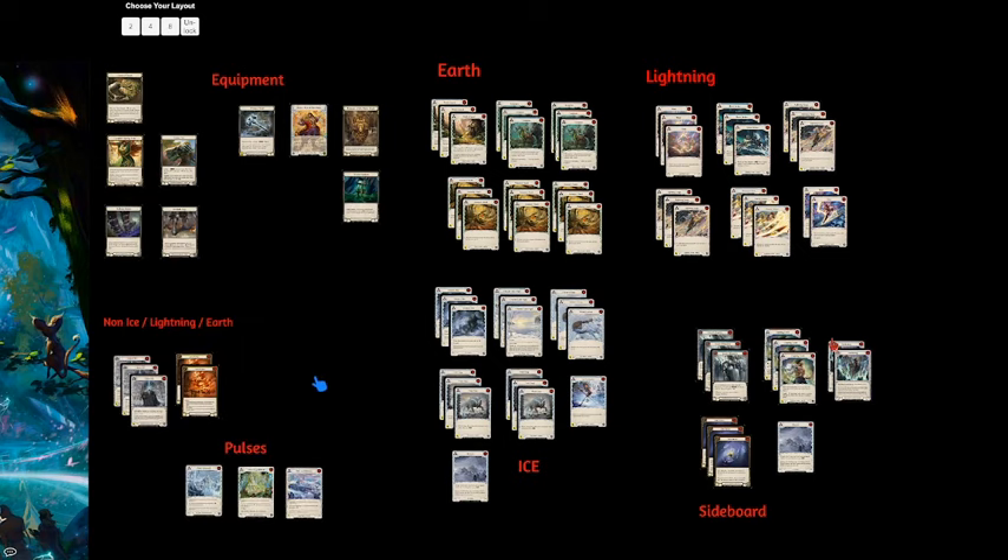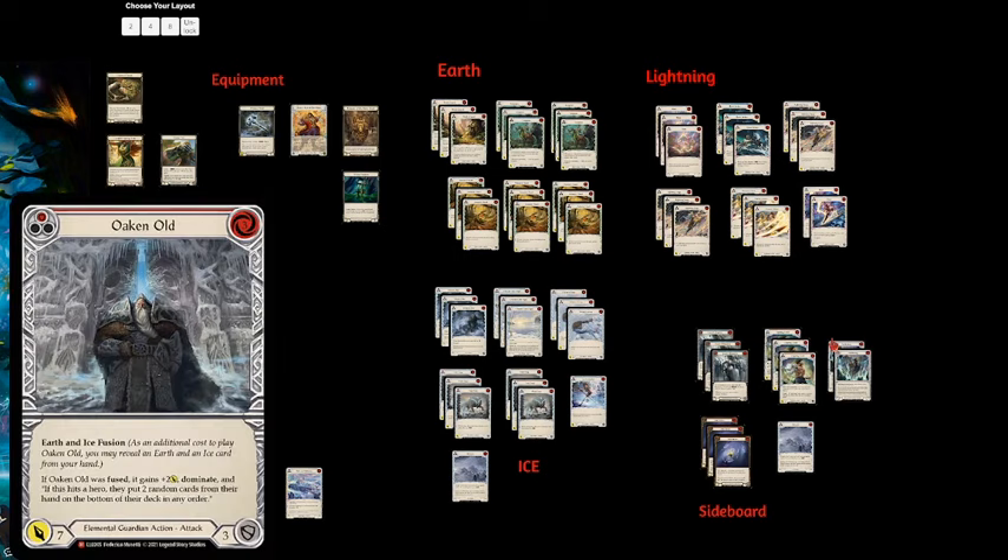I've played this deck and played against it. When an Oaken Old is coming at you for 11 dominate go again, it's not a very fun spot to be. I'm not going to say it's totally impossible — there are situations where, especially if you're playing Chain and have that Carrion Husk, it is possible to block it out sometimes, or with a big defense reaction in arsenal. But it is certainly a scary thing to have coming at you.